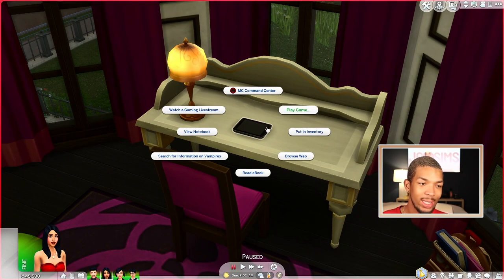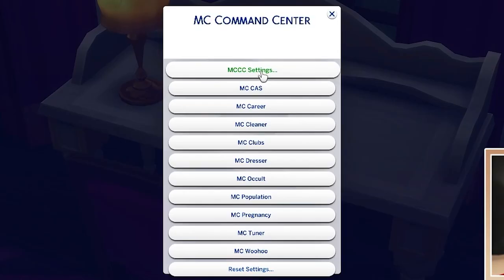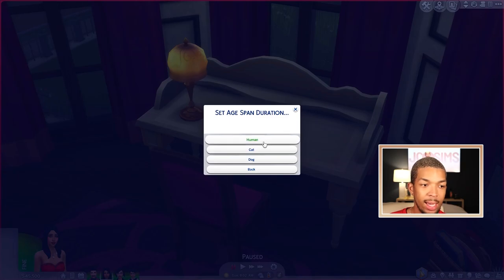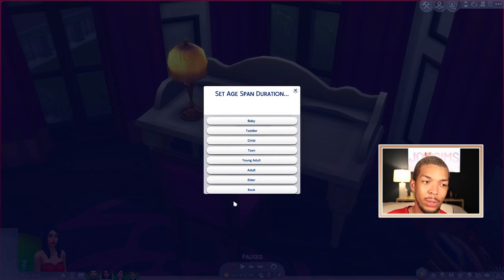We're going to click on the tablet and go to MC Command Center. Once this is up, you're going to have all of these options. The computer is where you do MC settings for age and population and whatnot. We're first going to come to MC Settings and then go to Set Age Span Duration. We're first going to go through humans. I like to play on really long lifespans.